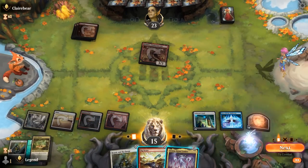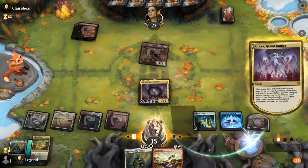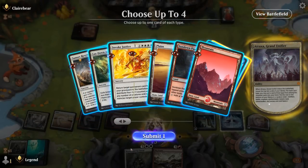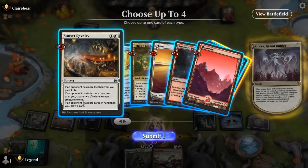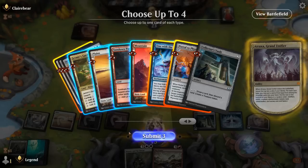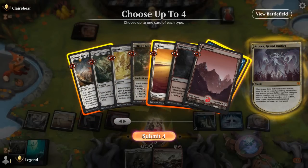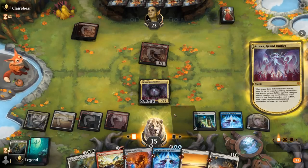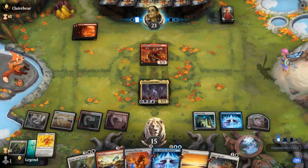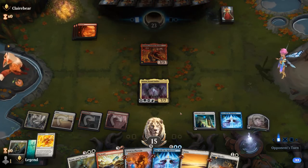We cast a free Atraxa on turn four and find Portal. Invoke Justice maybe as our sorcery, although Revelry is maybe even safer in case something goes wrong. I'll get a Plains for Lay Down Arms, and we can cast a free Portal to Phyrexia next turn. I don't really see them coming back, and our opponent concedes. Awesome, on to the next one.